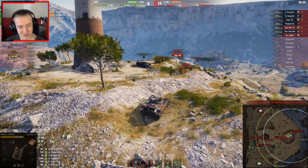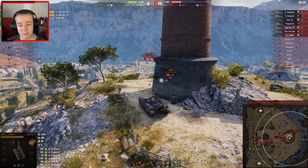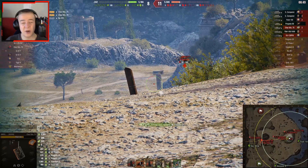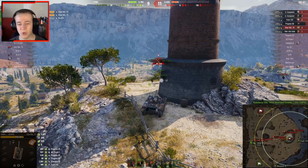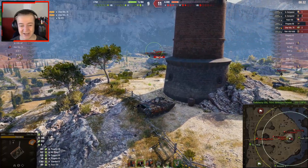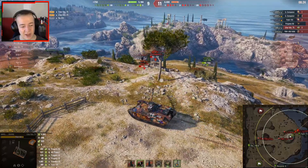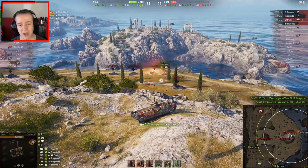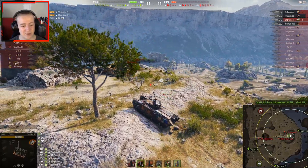Carol only loads APCR because of the limited ammo. With two shell presses — six shells total — he takes out the Progetto 65 and then the AMX 13 105 within one clip. In something like the Bourrasque, you could have taken out one or the other, but not both at once. That 1200 burst damage can basically one-clip any tier 8 and even some tier 9 light tanks.